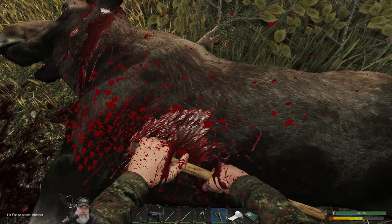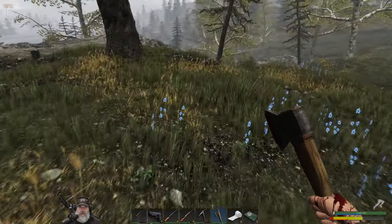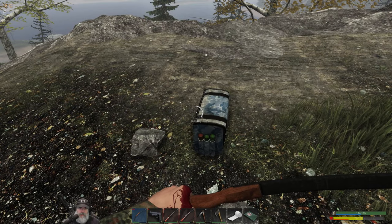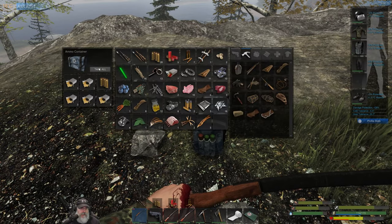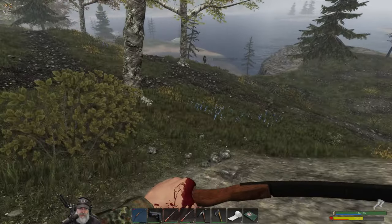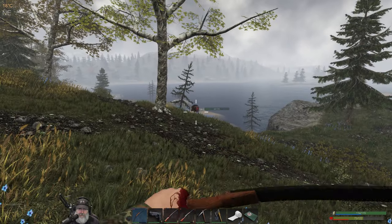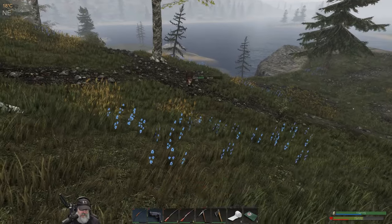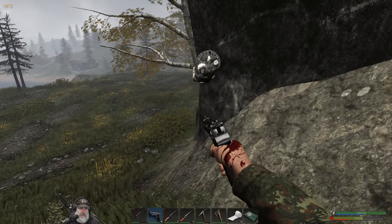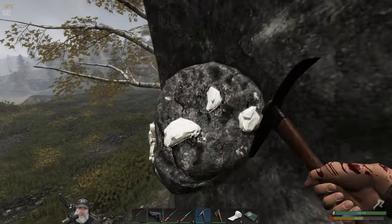Once we do the third upgrade on the bow we could probably two-shot him. There's a level three pig — let's try a premium arrow out on it. Wow — that did some major damage on a level three pig! Let's just finish him off. That's not bad at all. Let's grab this potassium.